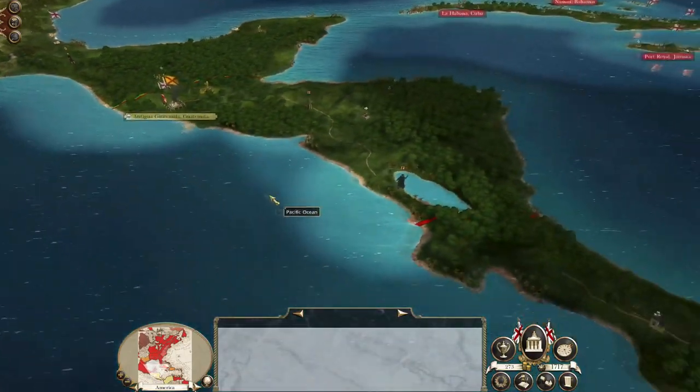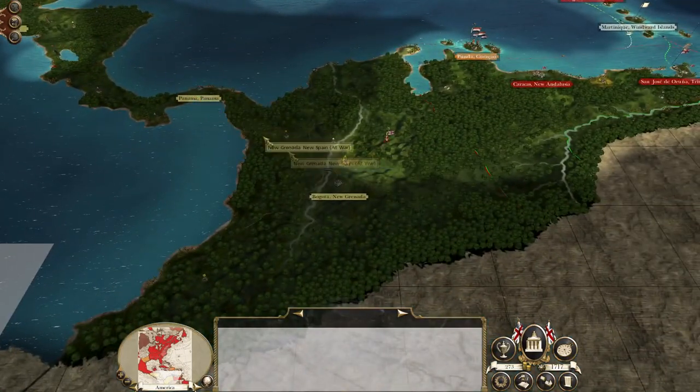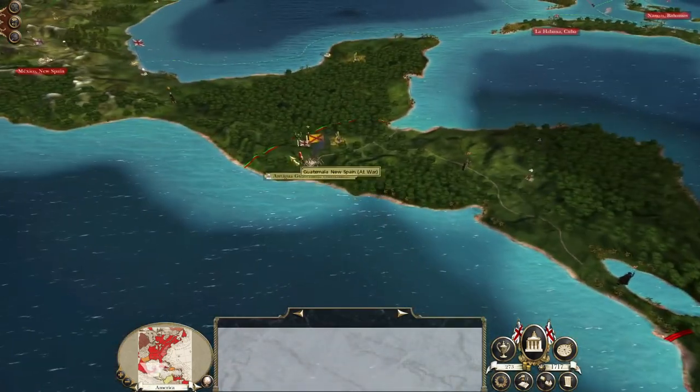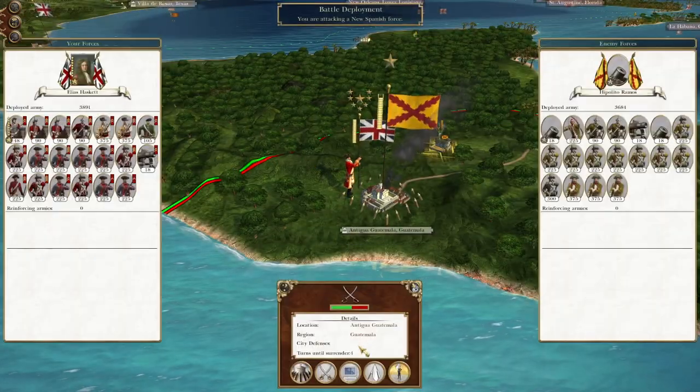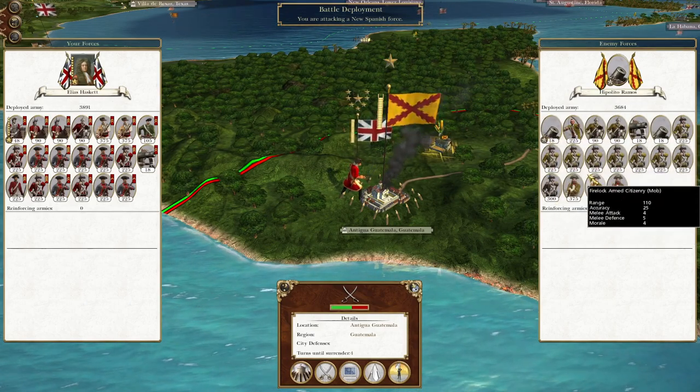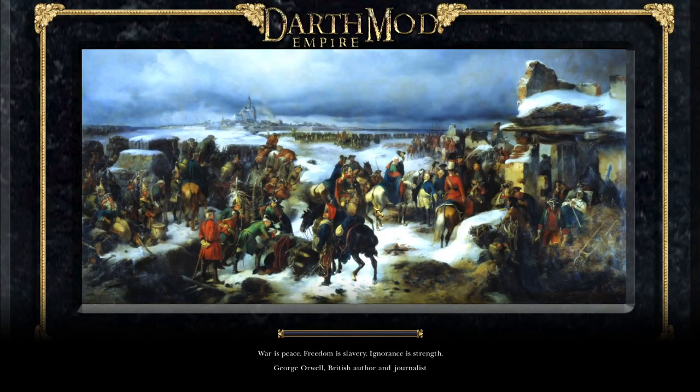They've not actually got that many territories left. They have Panama and they have Bogota, so soon the continent will be ours. But first of all, let us attack the city and knock out this force. Then we can start to consolidate our position and potentially send troops to India, because we have not started fighting in India.